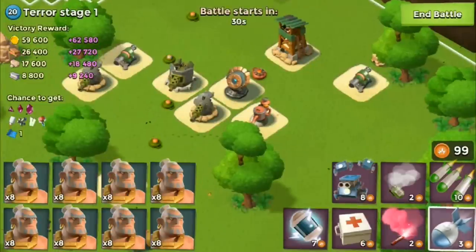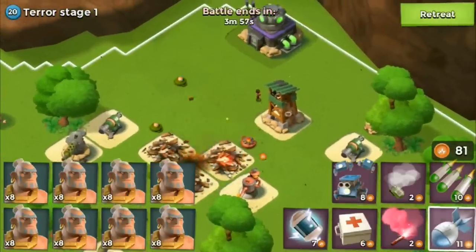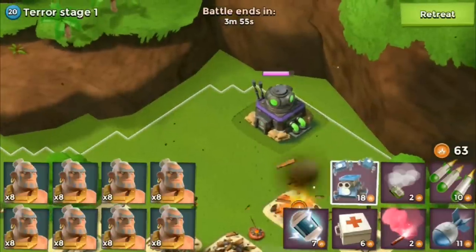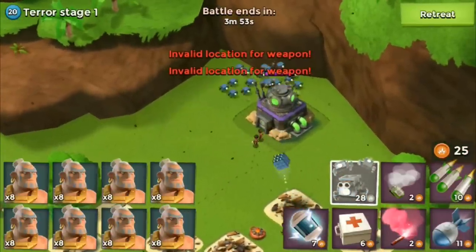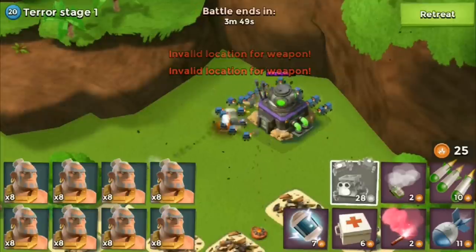We need to take out the shock launcher first — big priority. Take out this. I have all my troops placed on the HQ. I wanted to see how strong these things actually are, so that's why I'm doing this.